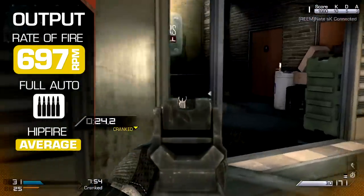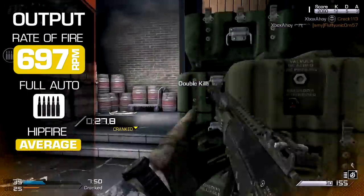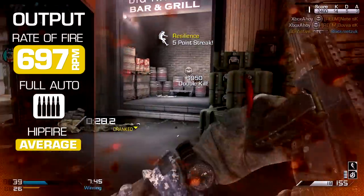Hipfire spread is standard for the assault rifle class, so per-shot hit probability is as good as most other weapons within its class, although the slower output gives the enemy a greater chance to fight back.